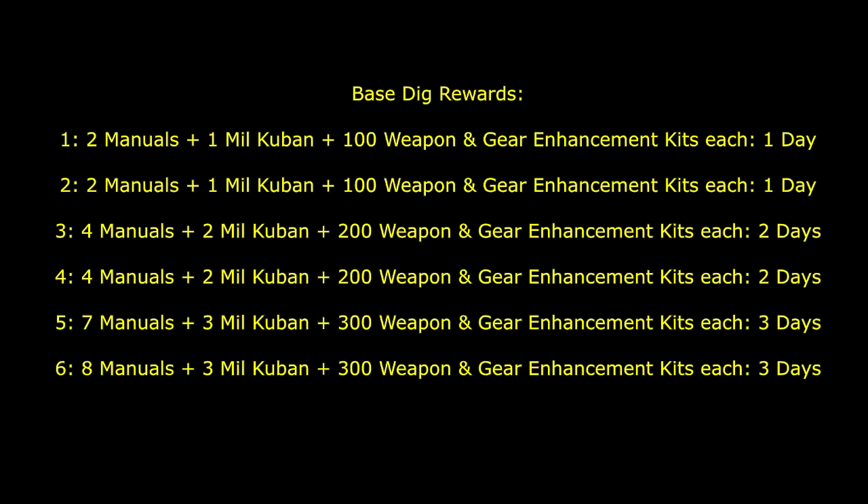Technically there's no real reason to do base dig four right now, because completing base dig two twice earns the same amount of rewards as base dig four. However, base dig five is where things diverge. Completing base dig five earns seven manuals, three million coupon, and 300 weapon and gear enhancement kits each, taking three days. If you did three base dig twos in the same time, you'd only earn six manuals total — one fewer. Everything else is exactly the same.